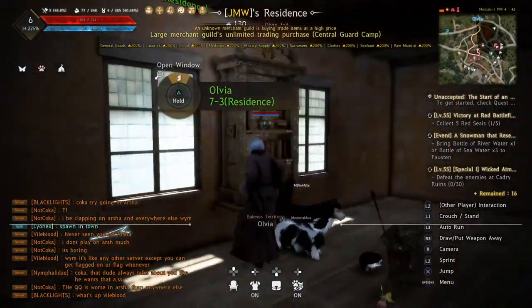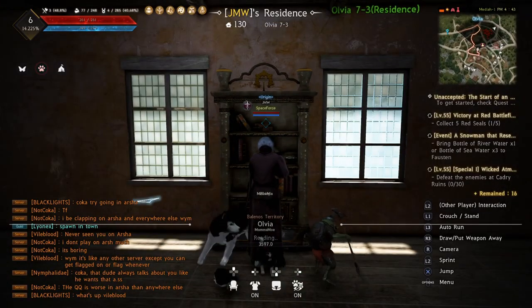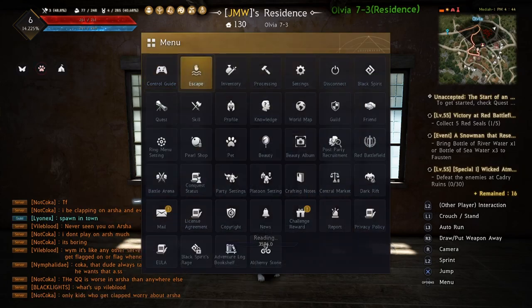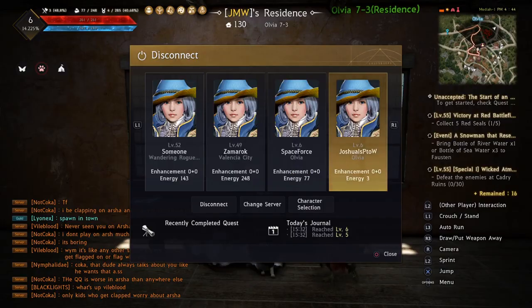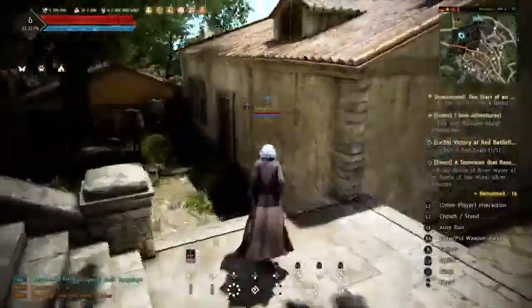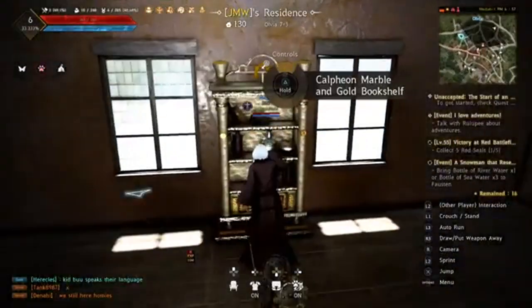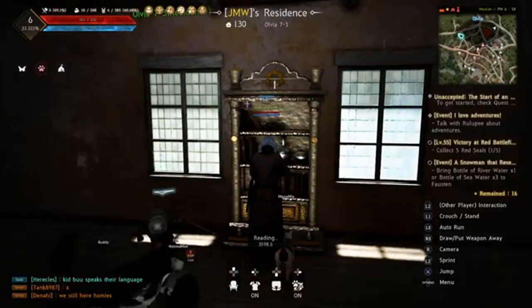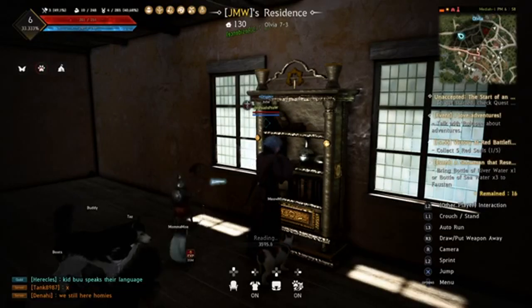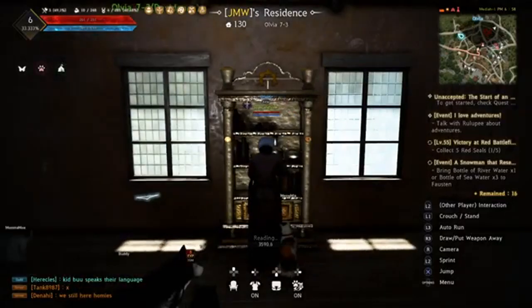Get your characters to at least level 6 and you can use them for this method. Getting to level 6 only requires killing about 30 gray wolves in the starting zone. Just keep cycling through your alts — go back to your main, farm for an hour, then return to cycle bookshelves again. Before you know it you'll be pushing really high max energy levels.